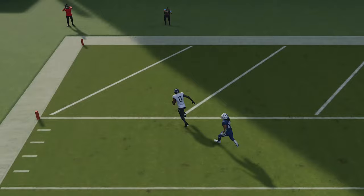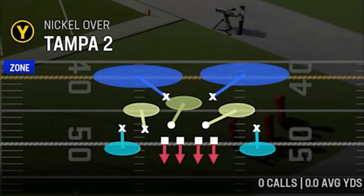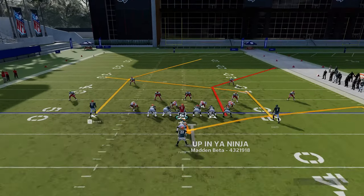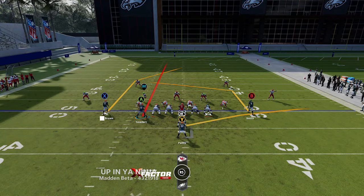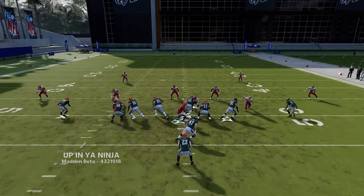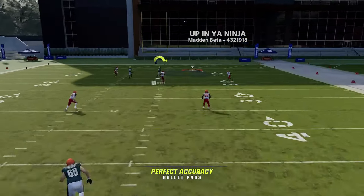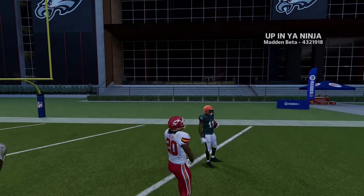Next up is the PA Tight End Leak. Against Cover Two, motion the tight end across, put him on a streak, and put the B route on a 10-yard out route. Running from a hash mark, this is an easy one-play touchdown splitting the safeties. Running to the open side of the field from a hash mark is beneficial.